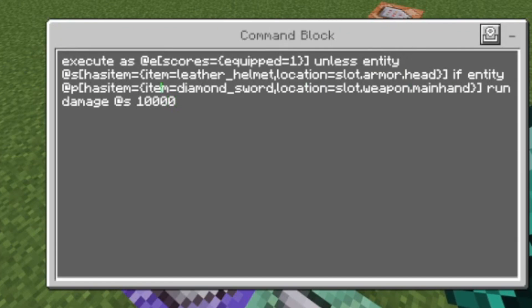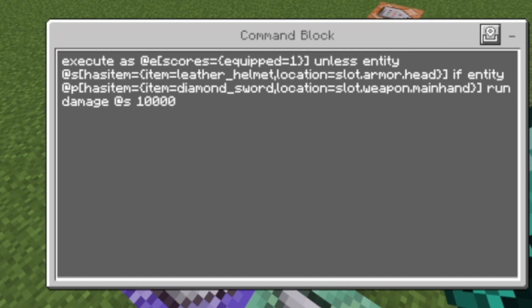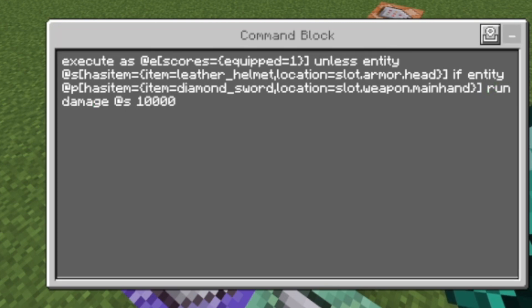Next we have this command block — it has a bit more input. It's: execute as @e[scores={equipped=1}] unless entity @s[has_item={item=leather_helmet,location=slot.armor.head}] if entity @p[has_item={item=diamond_sword}] run damage @s 10000. This checks if the nearest player has a diamond sword, and if so, deals 10,000 damage to those entities.